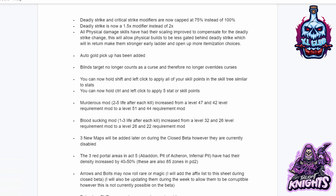Blinds target no longer counts as a curse and therefore no longer overrides curses. You can now hold left click to apply all of your skill points to the skill tree, similar to stats. You can now hold Control and left click to apply five stat or skill points at a time. Murderous mod two to five life after each kill increased from level 47 and 42 requirement to level 51 and 44. Blood sucking mod one to three life after each kill increased from level 32 and 26 requirement to 26 and 22.